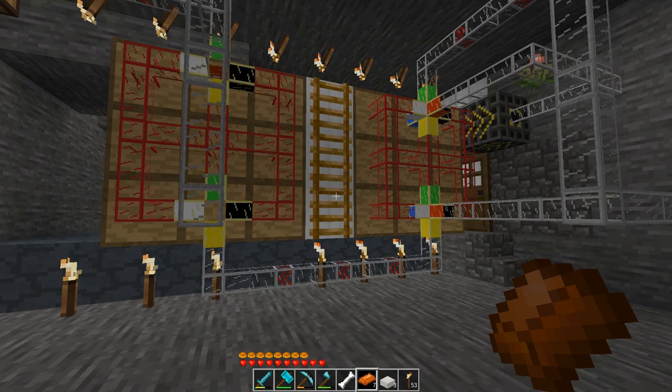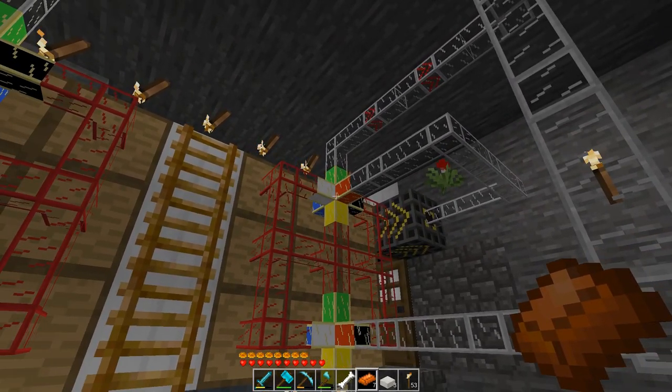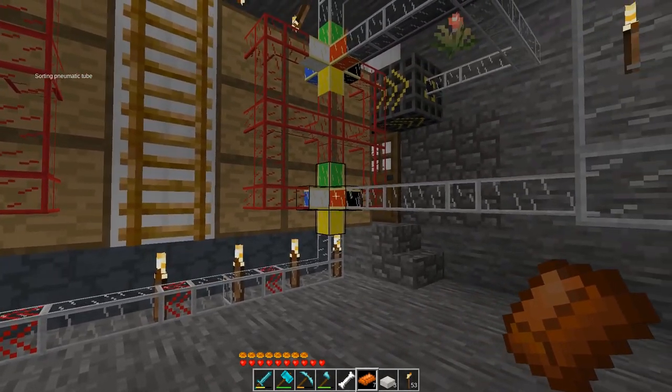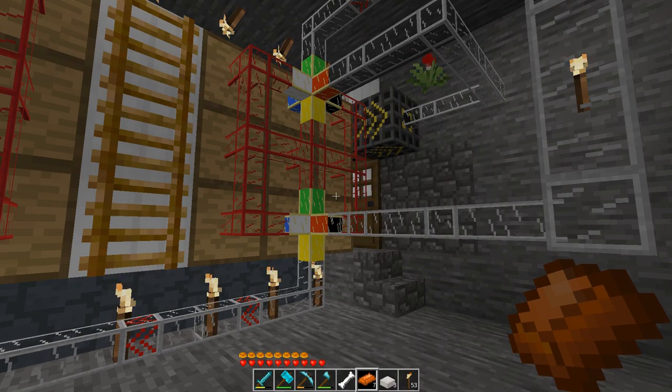I've run into a bit of a problem. Even with high priority tubes, things just want to go right back out, and it's very annoying. Basically what's happening is things will come in here, they'll be accepted, they'll go down, but then they'll keep going down and go right back out. And there's no way of saying I don't want things to go back in green. I don't know why there isn't a way to do that, but apparently there isn't. With high priority tubes, sometimes it doesn't even loop around — it just will sometimes still go right through. This is very annoying.